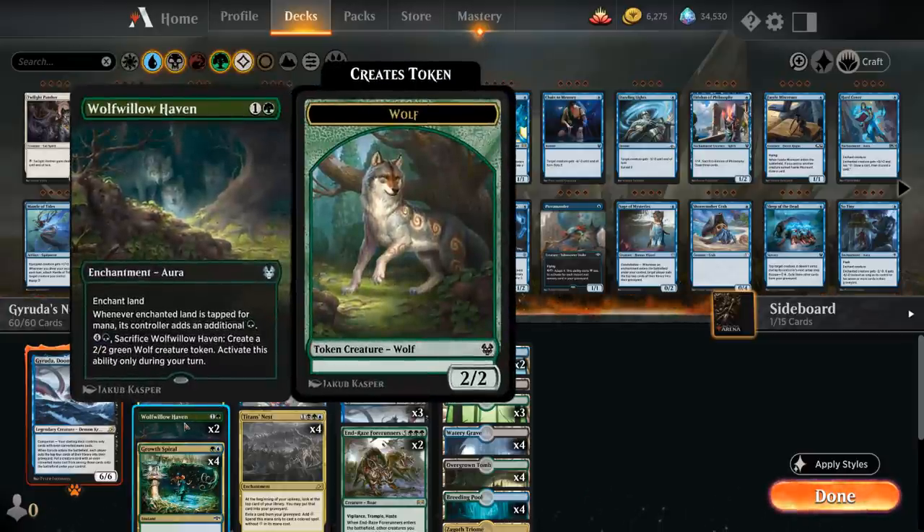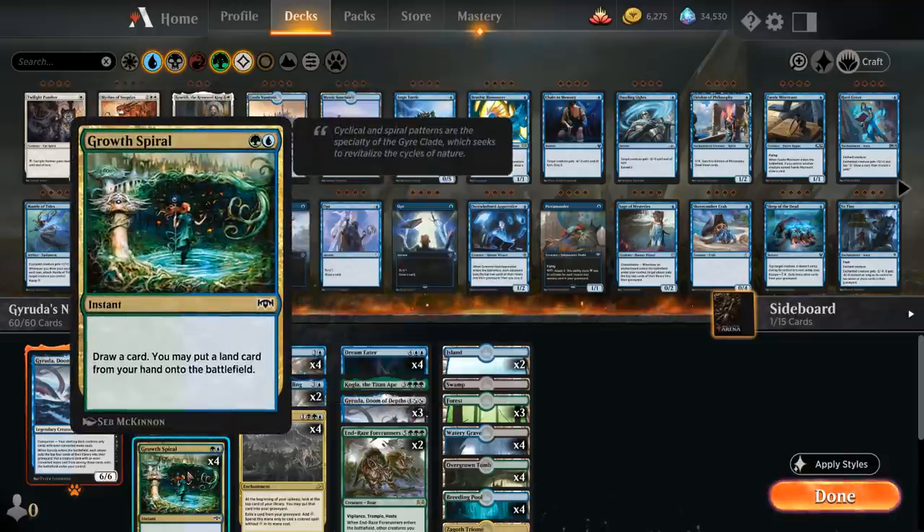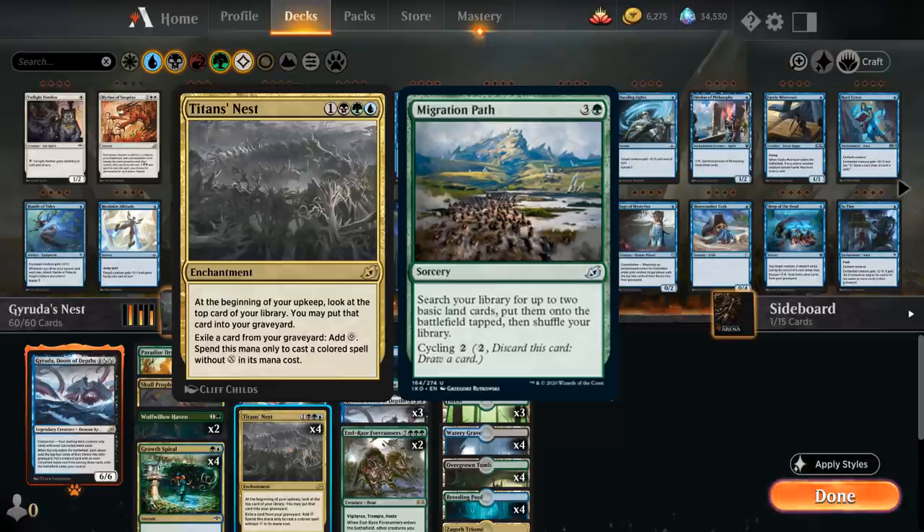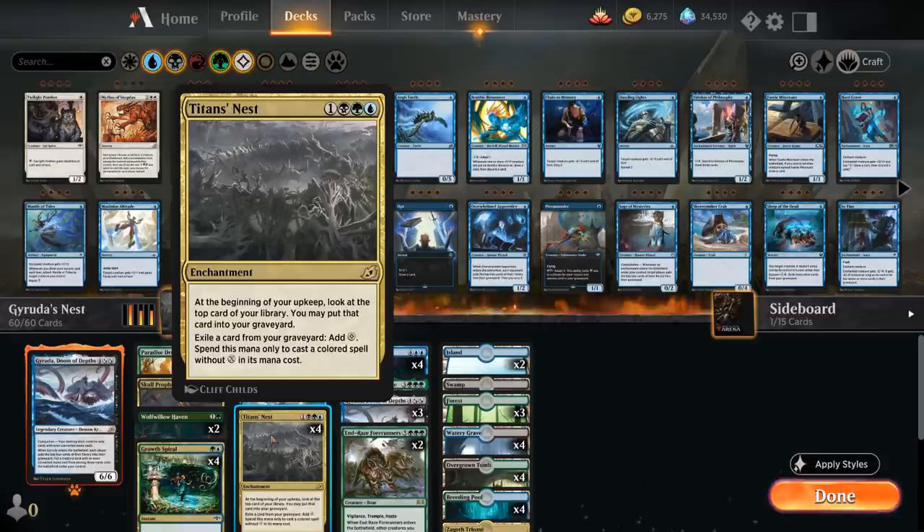We've got 2 copies of Wolfwillow Haven and 4 copies of Grow Spiral to put an extra land in play. At 4 mana we've got a full playset of Titan's Nest, which can potentially generate a ton of extra mana compared to alternatives like Migration Path. The downside is that it's an enchantment that can be interacted with — for example, bounced by a Teferi, which would set us back.